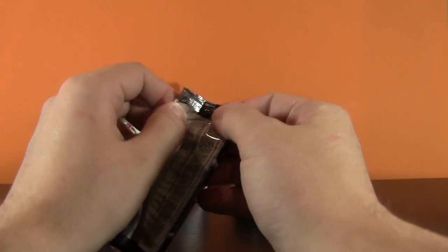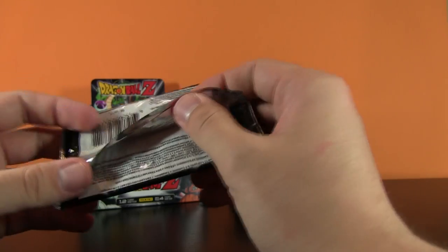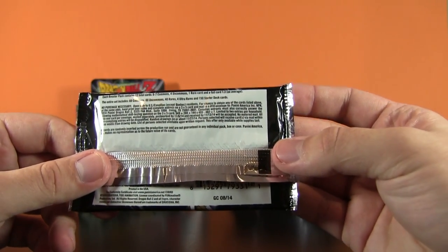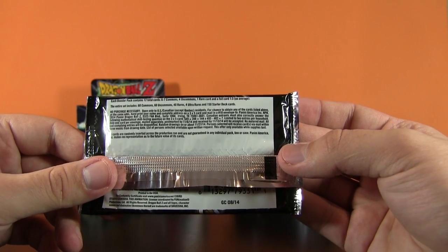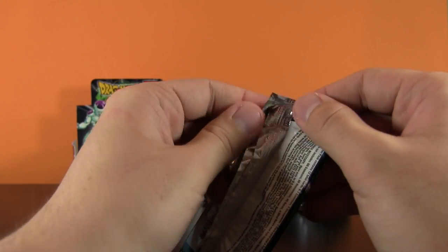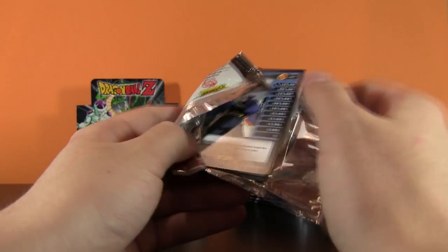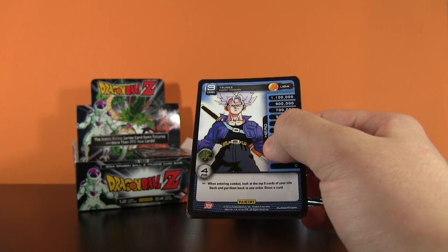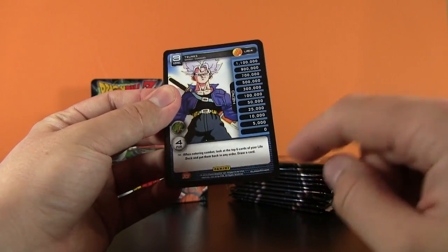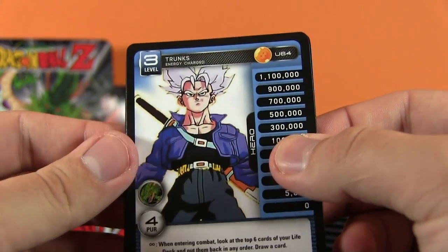Let's get through these, shall we, guys? Let's hope for some really, really cool art cards. Now I don't know if there's a trick to these cards, or if there's a level of rarity. Usually they write it right up here, don't they? Each booster pack contains 12 cards: 6 to 7 commons, 4 uncommons, 1 rare card, and a foil card which is 1 in 3 on average. So I'm hoping I'll be able to quickly identify how to tell which is the rare. We kicked things off in a very exciting manner because I love Trunks, so this is awesome.